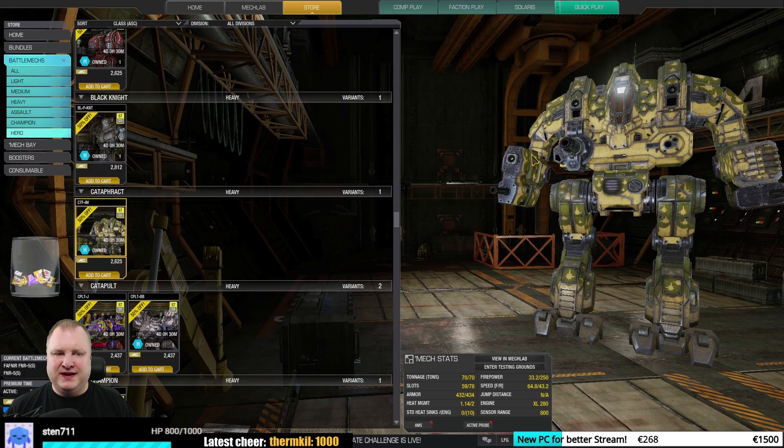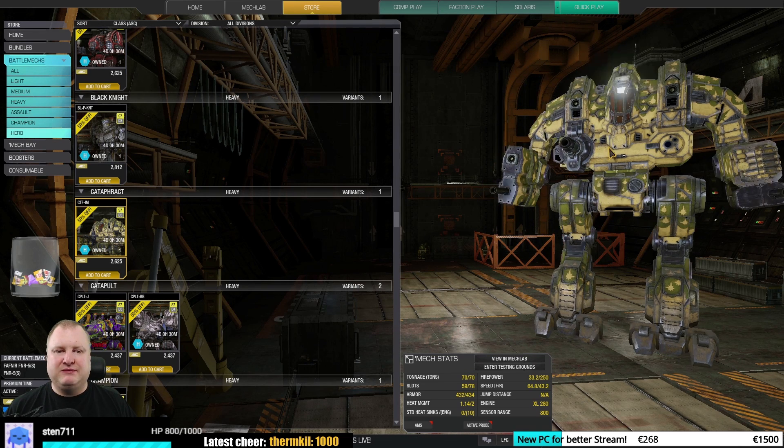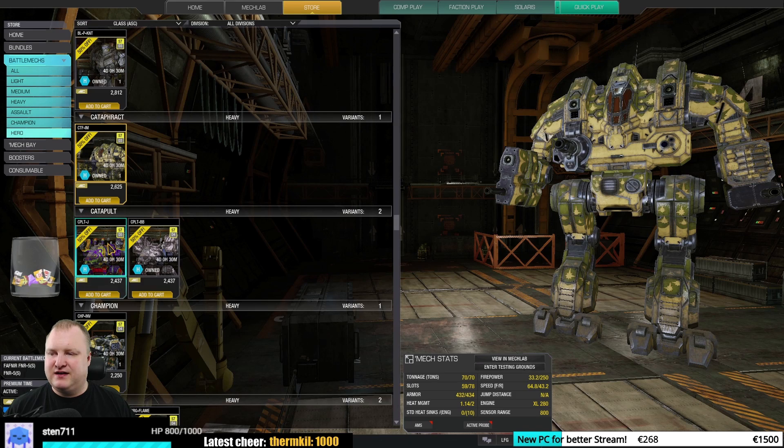The Cataphract Ilya Muromets — well, it's a Cataphract. It is very much out of the meta. It can be interesting — you can do, for example, three LB-10Xs and whatnot on this thing. I would say it's an okay mech, but not higher than that.